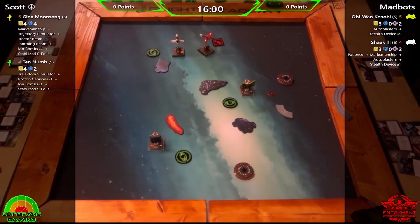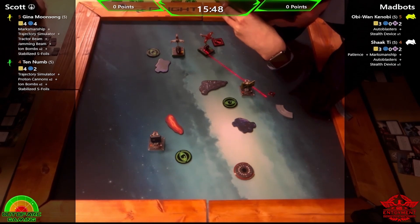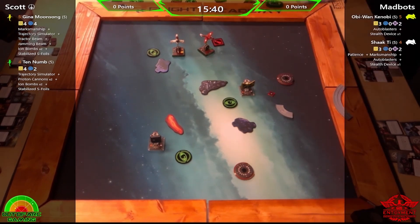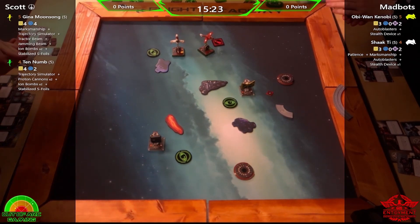It proves the point: take the shots even if you think they're impossible, because you can force Obi-Wan to spend a Force token. Making him spend a Force off six dice — we've seen green dice fail badly before. In the commentary wars, Quinn at range three through an obstacle with stealth device rolled all blanks, lost the stealth device, and it nearly half-pointed his Starviper. It can happen — green dice do not like you.